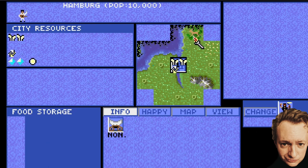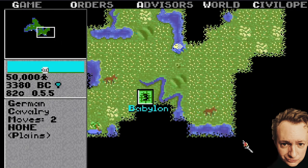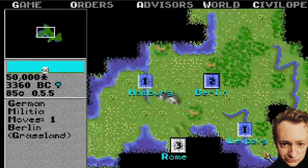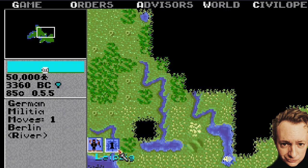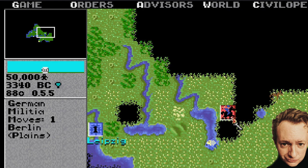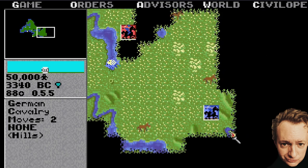Usually the computer will choose the best farming square automatically, but sometimes it doesn't. I now have three cities, and I'm doing well. I'm not fighting anyone apart from the Barbarians. One city has no defense — I need to get a soldier in there quickly. A Barbarian is attacking, so I press G to attack them first, but I lose the soldier. Those militia soldiers are not very good — we'll have better ones later. I move my cavalry to press F and fortify inside the city to keep it safe.